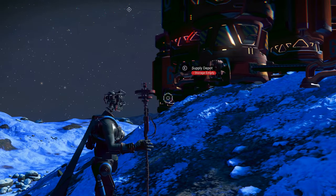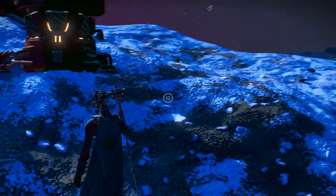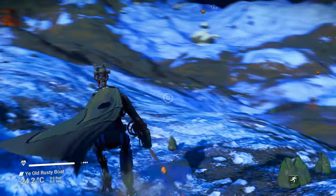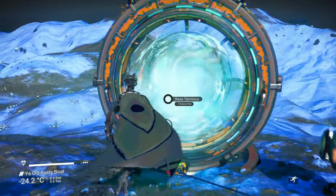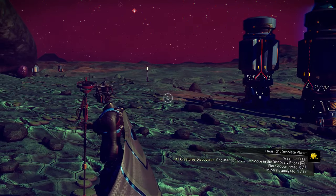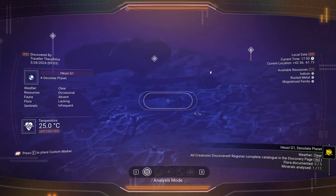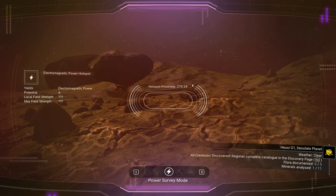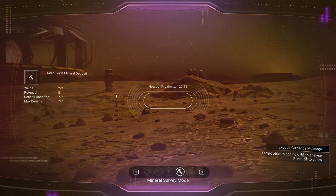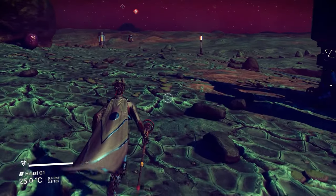I'm spreading throughout the galaxies making a base in each — those are long-term temporary. Eventually I want to improve the bases and find better locations. Here's my most recent base. Notice it has three resources: it's powered by an A-class electromagnetic power hotspot, it has an indium mine powered by that hotspot, and it produces oxygen from a gas extractor.